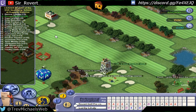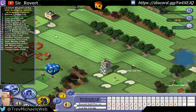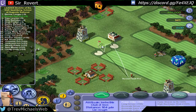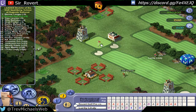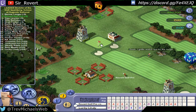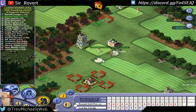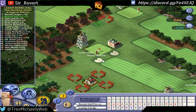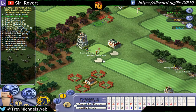Hole 17, Nandina — a long par 4 with lots of bumps. As you can see by the first shot, it rolls into the rough. Second shot from the rough, setting up for par, and we'll save par.